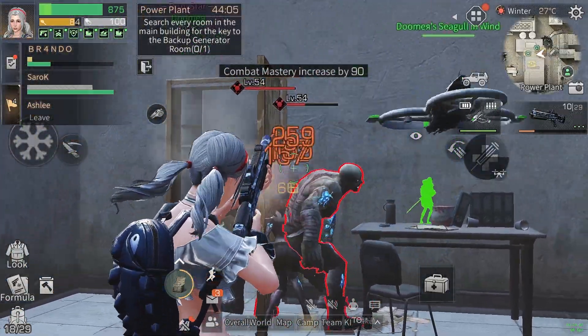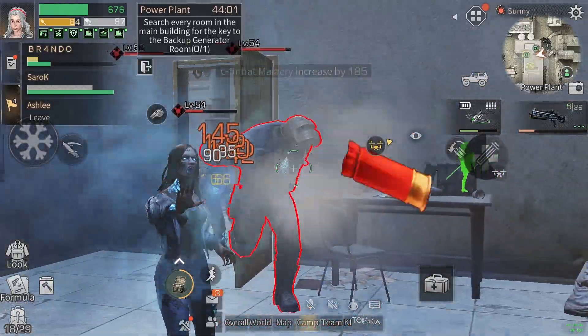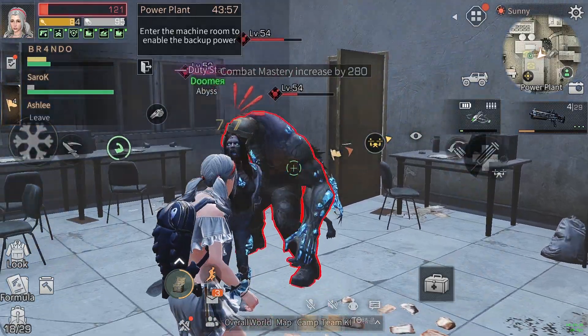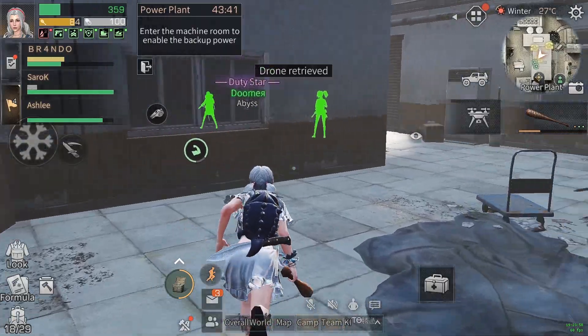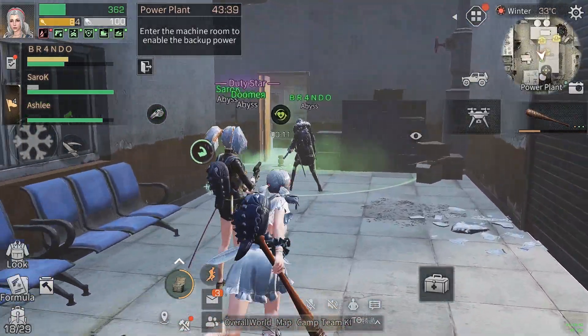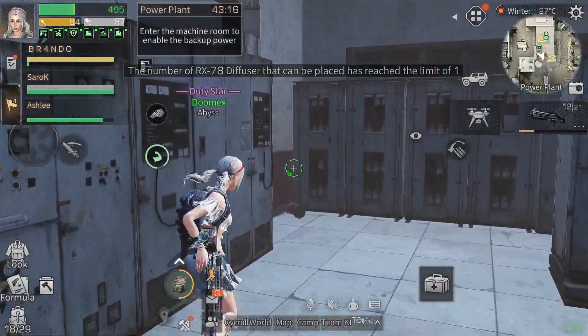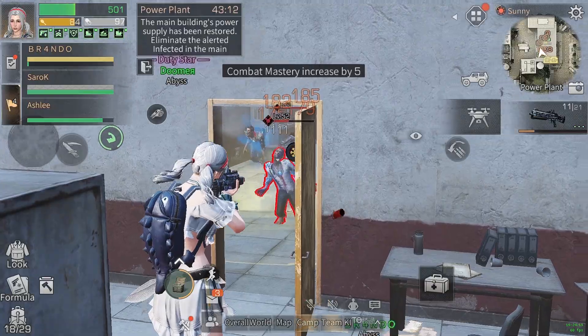We gotta find a key now for this control panel room. I thought I was gonna die but I survived — we're good. I don't have energy for my drone so I should replenish. Let's throw a sedative here because when you activate this terminal, lots of zombies are gonna pop out.